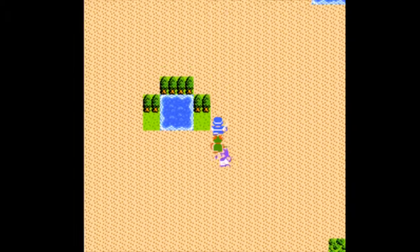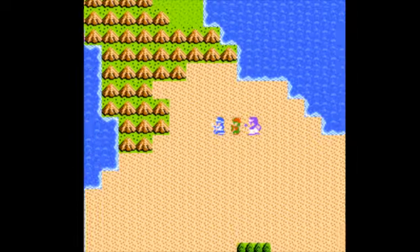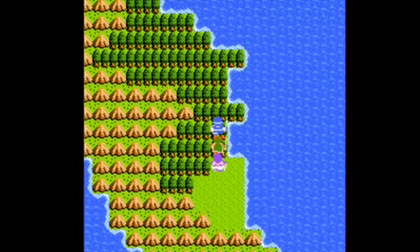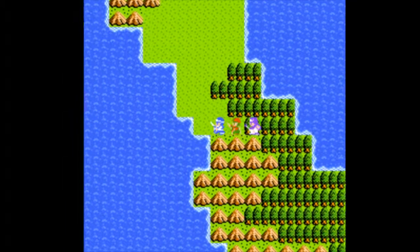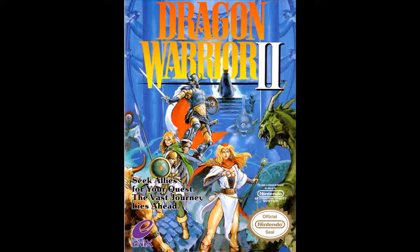Once you see this random oasis, head north for the next area. I also recommend running away from a couple battles every now and then, just so you can save MP or HP — and just hope your running succeeds. And hey, another tower! But with that, I'm gonna need to end this off here. Thank you guys for watching, and in part four we'll be checking out what's inside this tower and see if we can find anything of use. See you guys then.